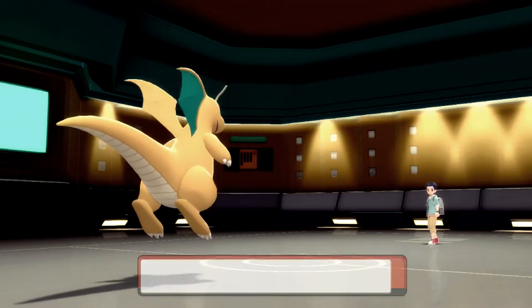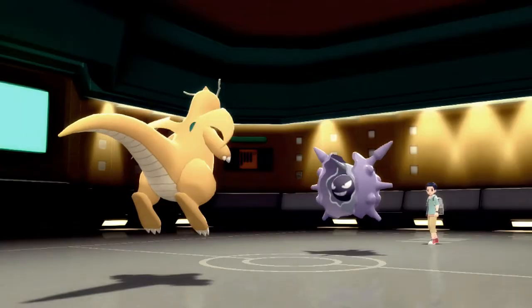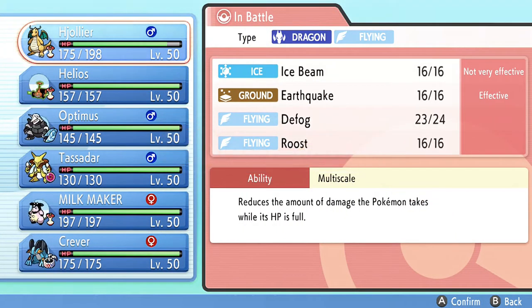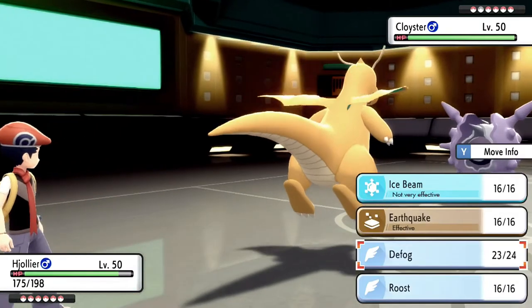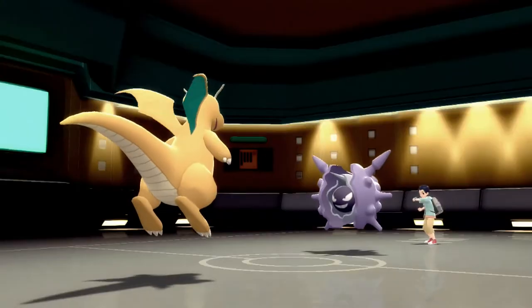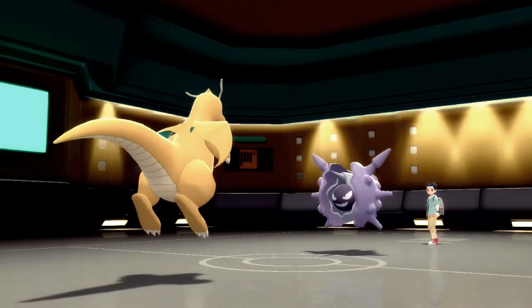I do recognize whoever's Scizor is still absolutely devastating. And Cloyster is definitely not helping. I mean, he Shell Smashes and that's it. So I Quake here in case it's set up. I don't think Ice Shard kills me. Oh, he's Scarfed. This absolutely ruins me.